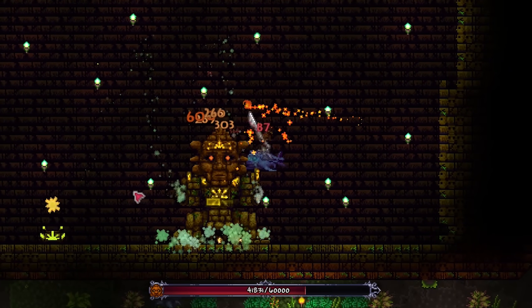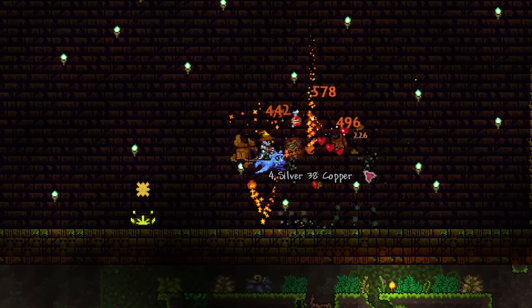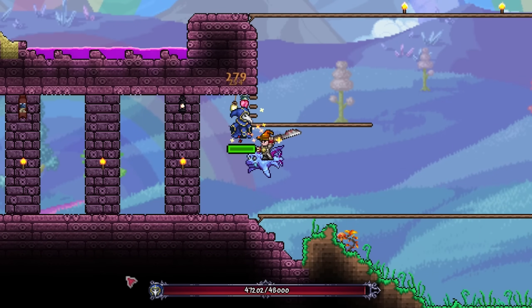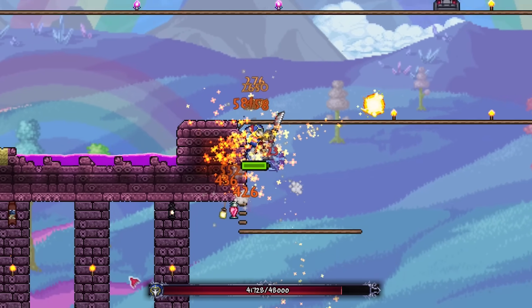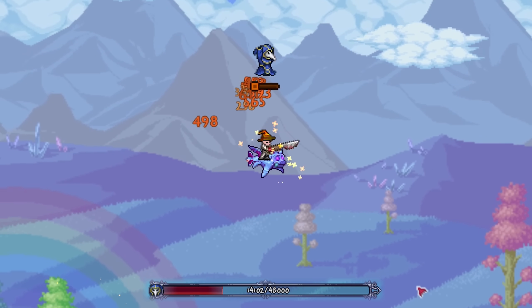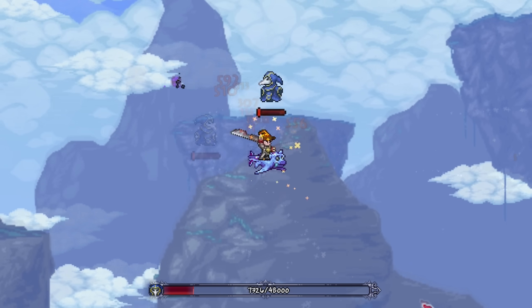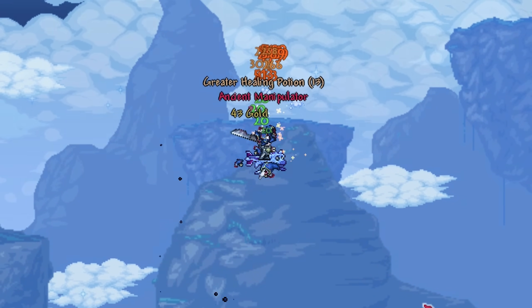And the funniest thing about this weapon is, you can always go the attack speed angle instead, which can make it even more effective in some scenarios, allowing you to take out bosses like the Cultist incredibly quickly. Again though, to get the most out of this weapon, you really need the skill to control your character very carefully - which, well, I'm not very good at. So take what you see here with a pinch of salt.